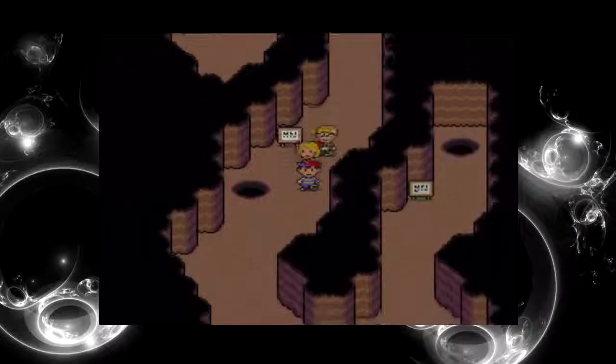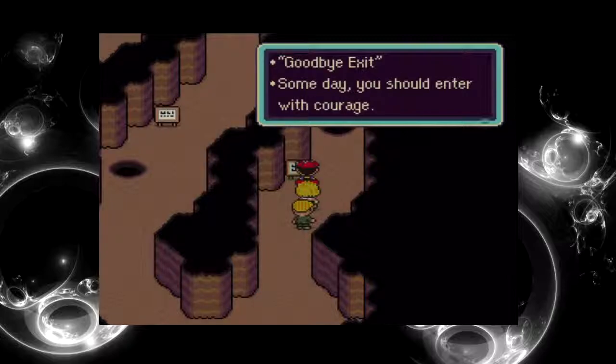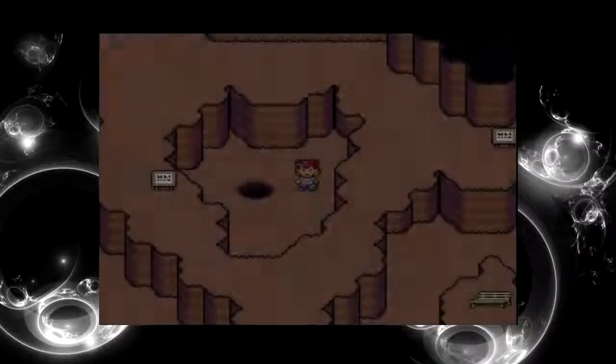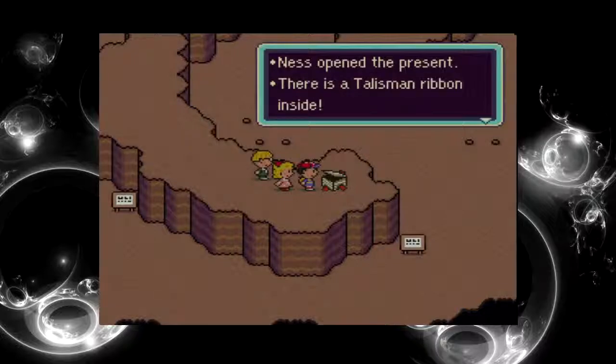That was the return hole — I remember that. There was a sign in front of this hole so we couldn't do anything. Some day you should enter with courage — courage! Here we go. I think we entered the right way. Let's get this before we go — Talisman ribbon.